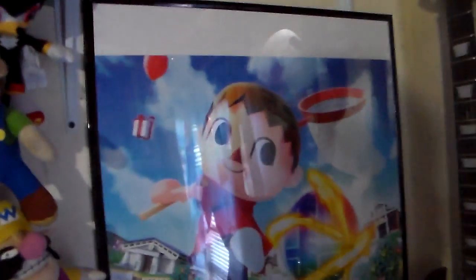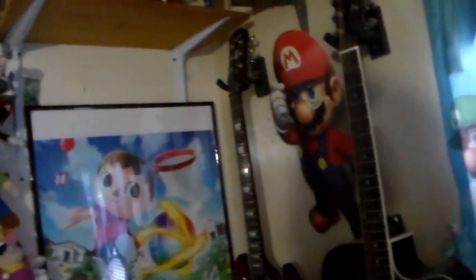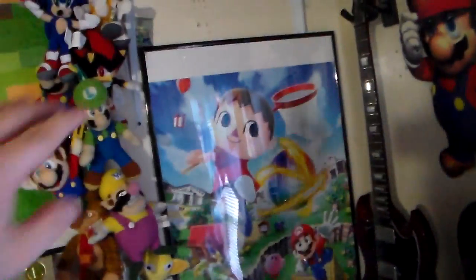We also got the third Smash Brothers poster, which has Villager going for a Smash Ball, and so is Kirby, Mario, and Link with Isabelle back there — this is mainly an Animal Crossing motif. I actually have this above my bed because it looks pretty cool, and there's plenty of room on the top and bottom. Up here I got the Sonic Boom comics — at least the first issue where there's a set of four covers that all integrate into one giant cover. I'm going to frame all those up and move the poster down a little bit and put it up there.